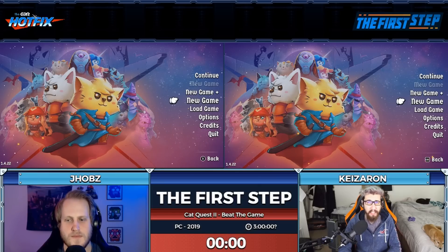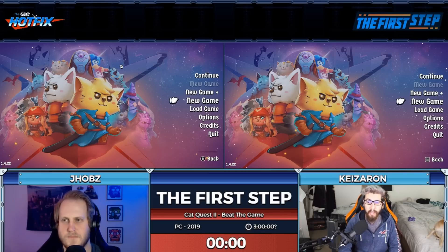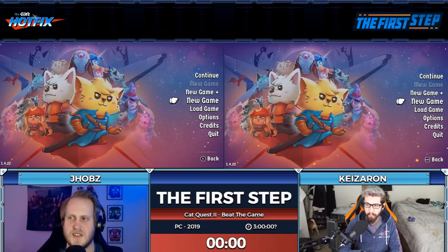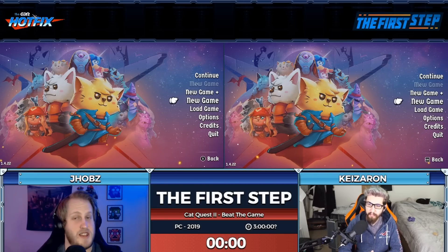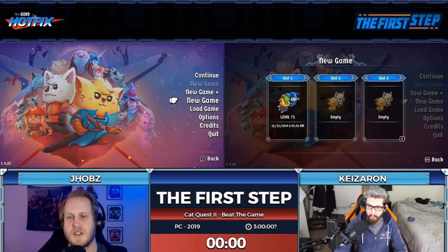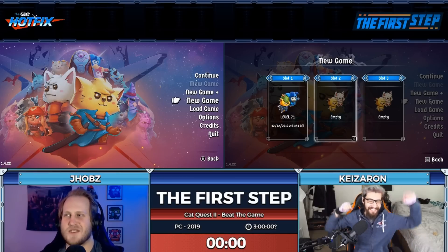For semi-blind races, we give ourselves about eight hours to play the game off the GDQ show, then a four-hour limit on stream. We set whatever estimate we're comfortable with — this time it's a three-hour estimate. The first playthrough only took me about three and a half to four hours, and Keys was around the same.